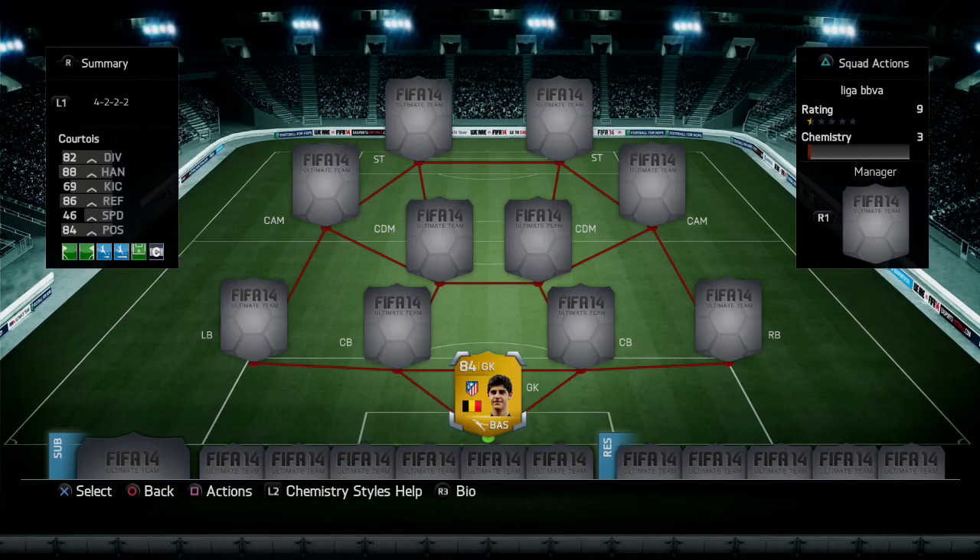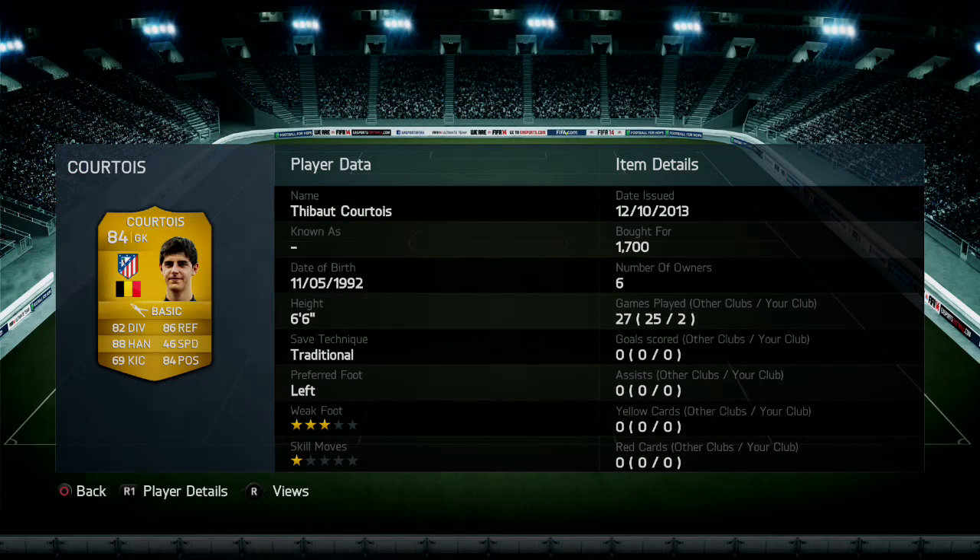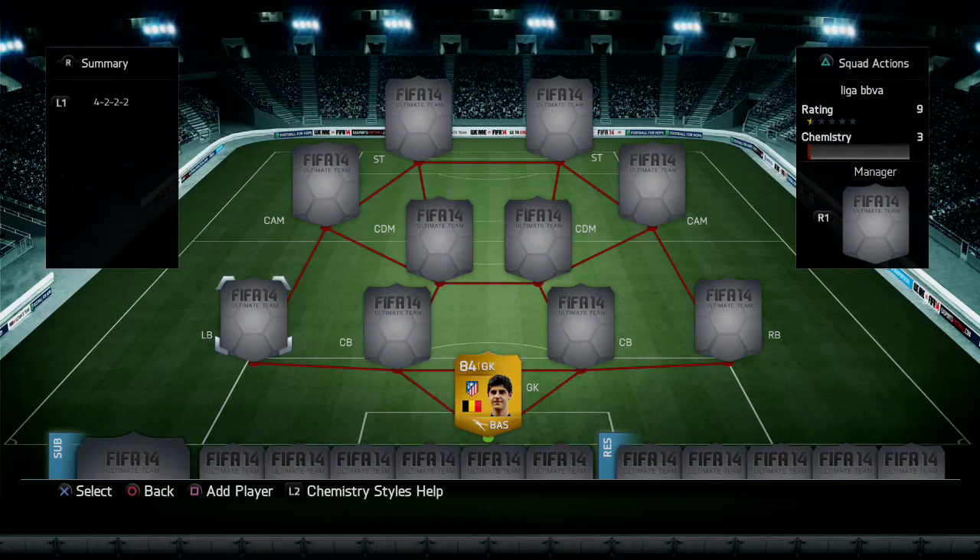In goal we've got Courtois from Atletico Madrid — he's a brilliant player. He's six foot six with a Traditional Save style: 82 diving, 88 handling, 69 kicking, 86 reflexes, 46 speed, and 84 positioning. A great goalkeeper, I must say.